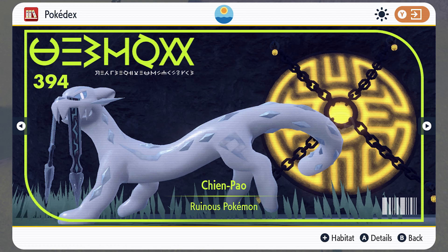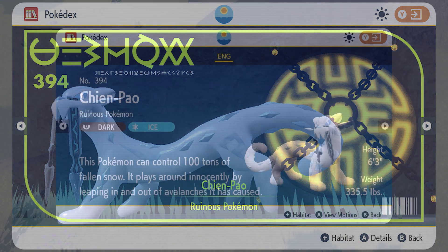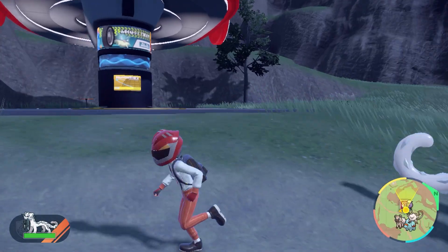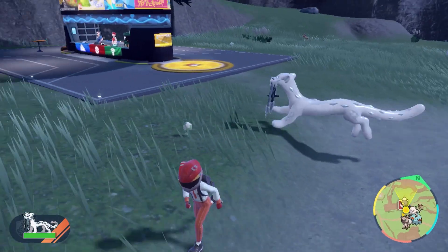Here we have the mighty Qian Pao, one of the Four Treasures of Ruin. This Pokémon is a Dark and Ice type, which is a very rare combination. Let's take a look at some of its animations and just check it out in the new Let's Go feature.